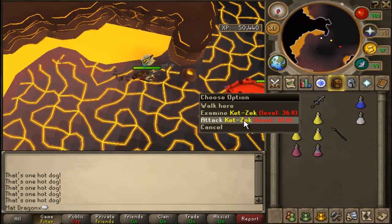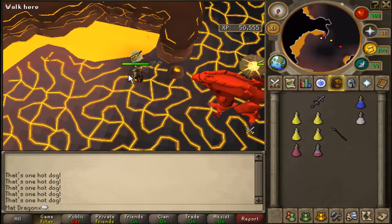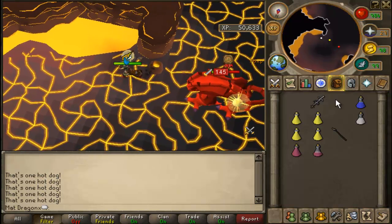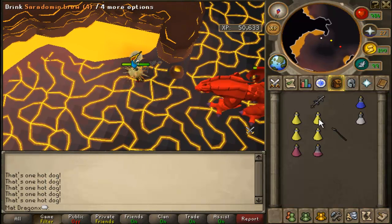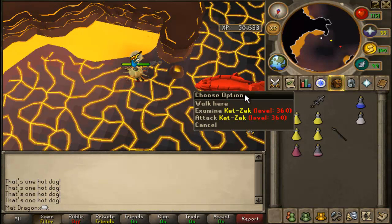I've kept this last 360 pretty much dead. Now we want to pot up — we'll brew, super restore, super attack, super strength, then go for the kill.